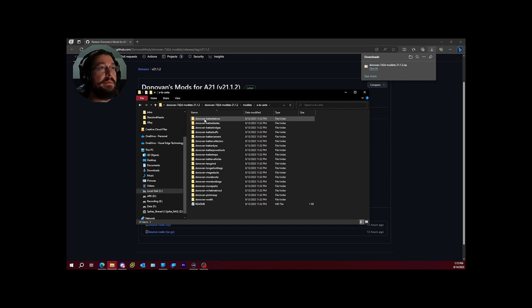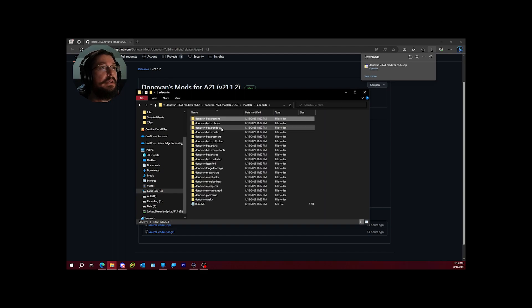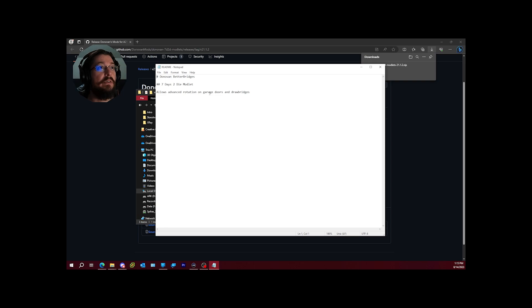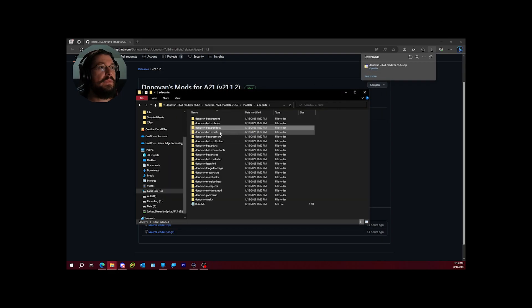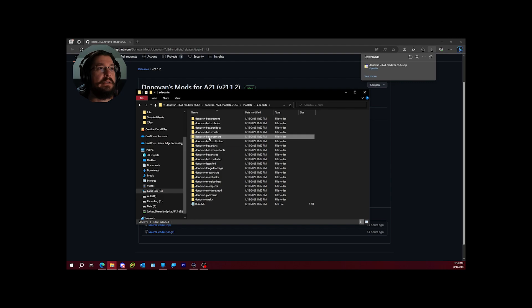Looking through the a la carte folder: better batons gives significantly more damage, making pipe batons and stun batons more viable for end game. Better bridges allows advanced rotation on garage doors and drawbridges — instead of folding downward, you can make it fold upward. Better buffs tweaks the hunger and thirst triggers to be more realistic, moving the trigger from around 50 down to closer to 30.